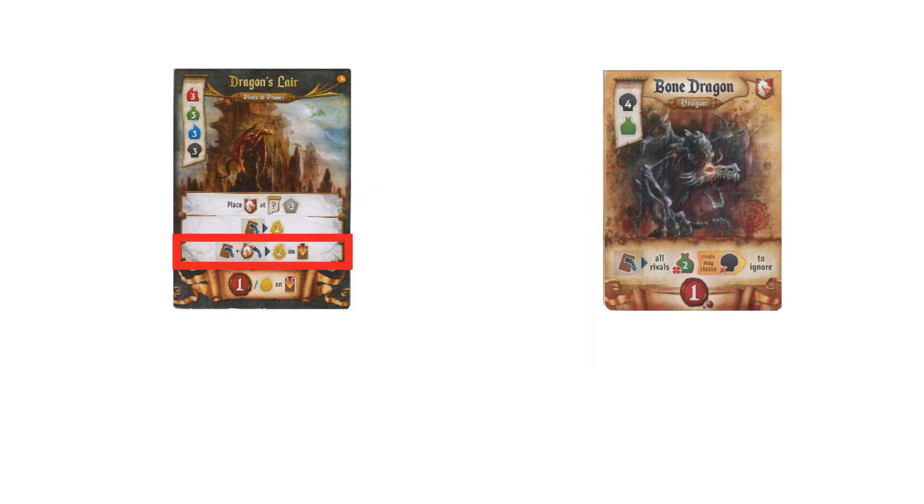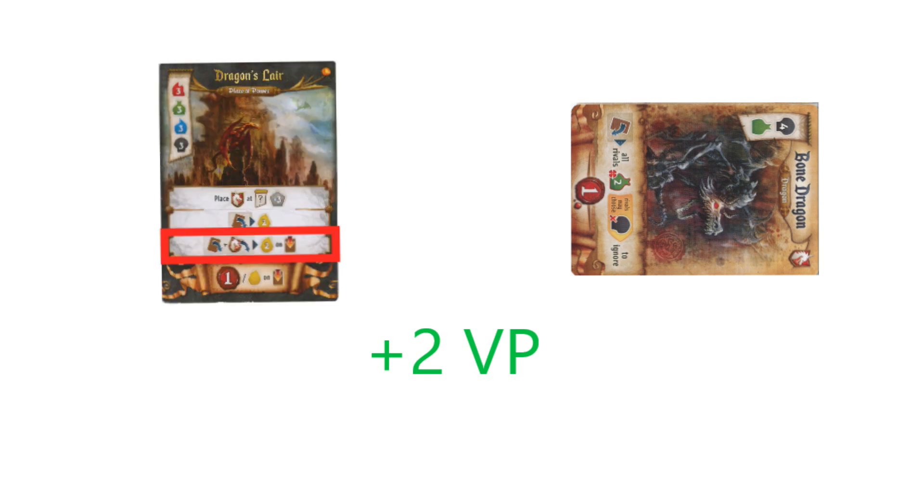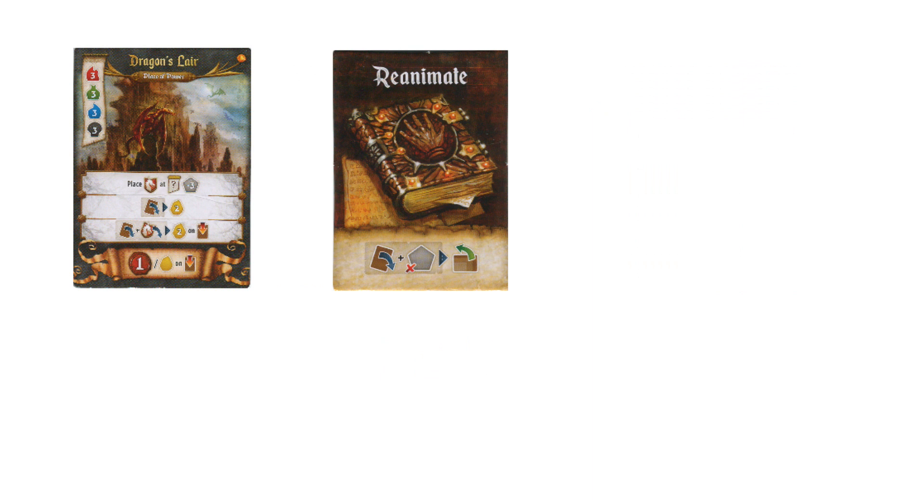The second ability the Dragon's Lair has is arguably more powerful than producing gold. It allows you to tap a Dragon and tap the Lair for 2 points. As the Lair provides a discount on building dragons, this is very easy to do. The Bone Dragon only costs 2 resources to build, and other Dragons like Prismatic, Fire, or Water only cost 3. Having a Dragon is not necessary to win, but will help speed up the game. When playing with the Lair, always look to take Reanimate — it allows you to turn 1 resource into 2 gold, and there aren't many better trades in the game than that.